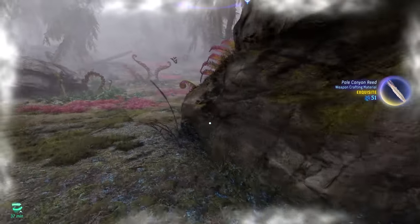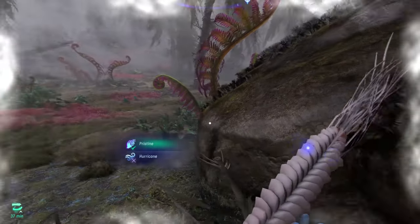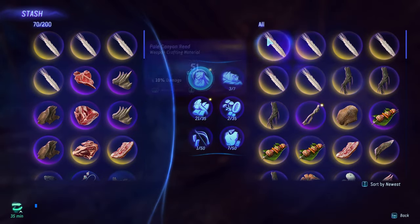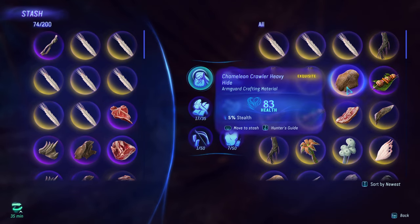I'm definitely going to give you guys an update on the channel when I finally encounter a hurricane. For now, let's move on to the next material required for this craft. We've got plenty of reeds and plenty of Ragtrunk Roots — three of each are going to be more than enough.